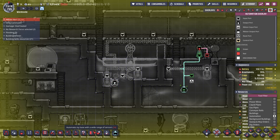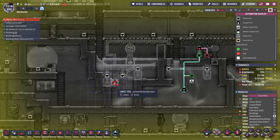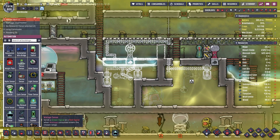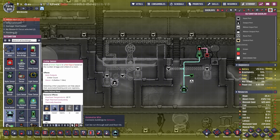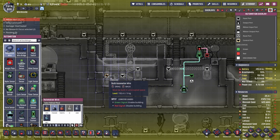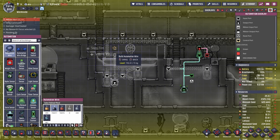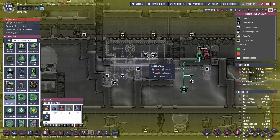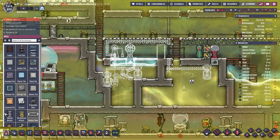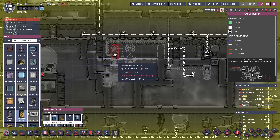Cancel the iron one, make it out of lead — make it all out of lead. Lead's good for critters. Critter sensor, lead. Automation wire, lead. And then we're gonna need a not gate here — goes like this. Not gate, not gate. And then we're gonna need a mechanized airlock made out of whatever you want. That should be good.